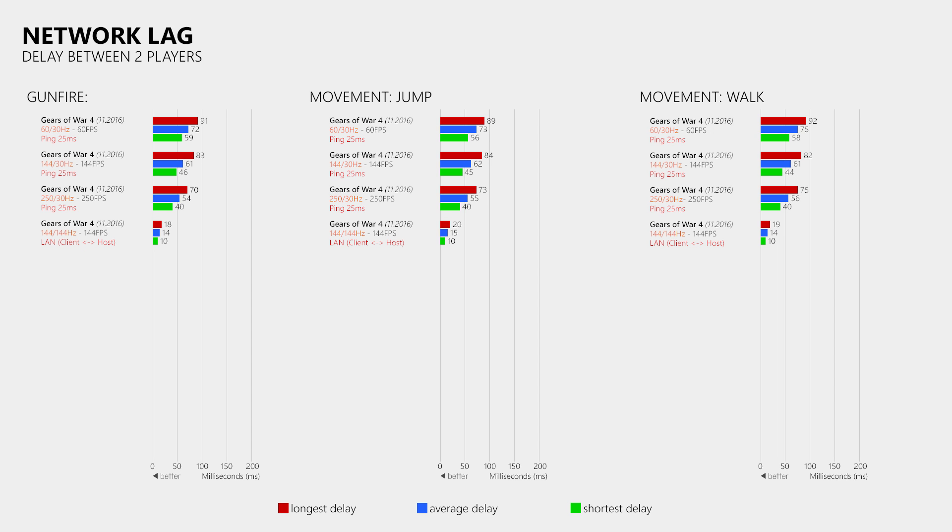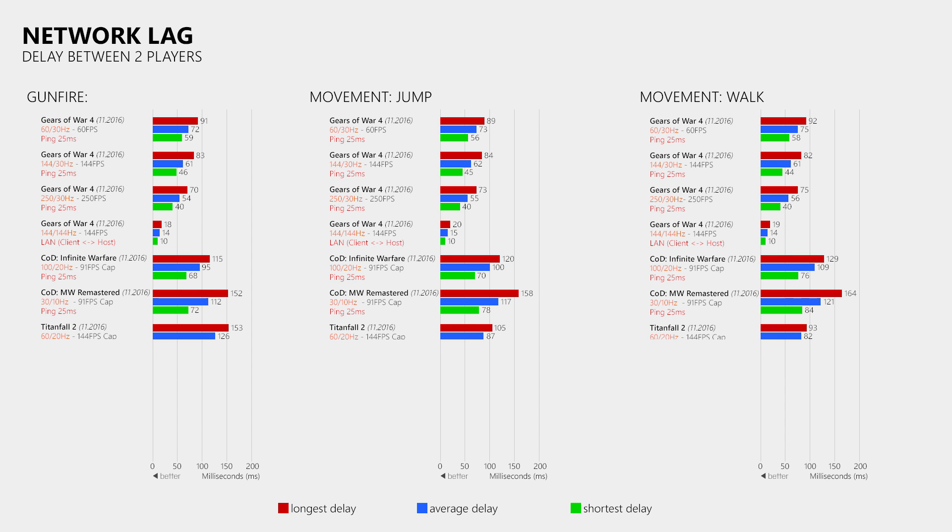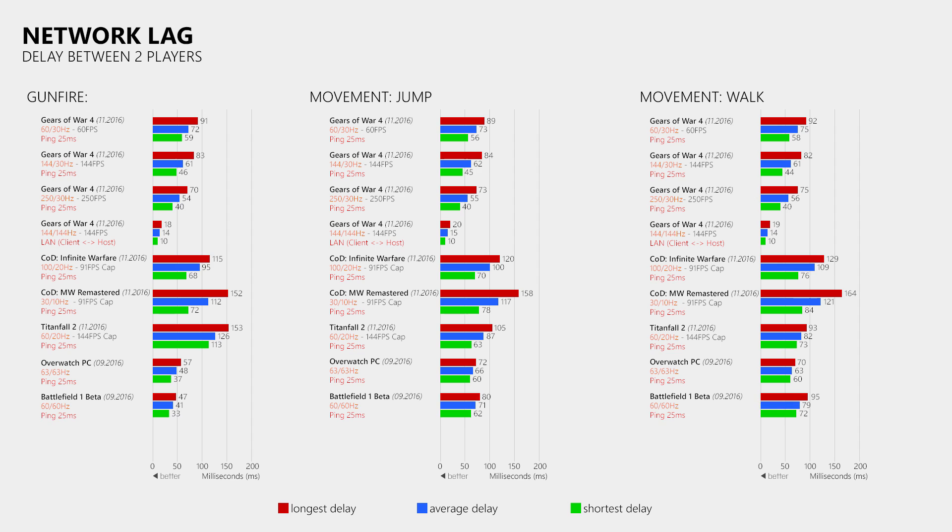Now how good or bad are these results when compared to other games? As it turns out they are actually quite good, especially because the delay is pretty much the same in all tests. While in other games the movement has more delay than the gunfire — with the exception of Titanfall 2 where the gunfire has more delay than the movement — Gears of War 4 is very consistent. I also want to point out that in all these tests both players had a ping of 25ms to the game server since all these games use datacenters located in Amsterdam, which means you can directly compare the results as the ping of the players was always the same.